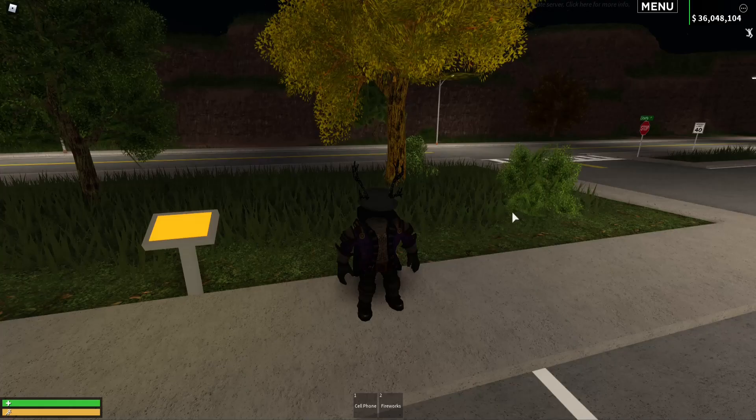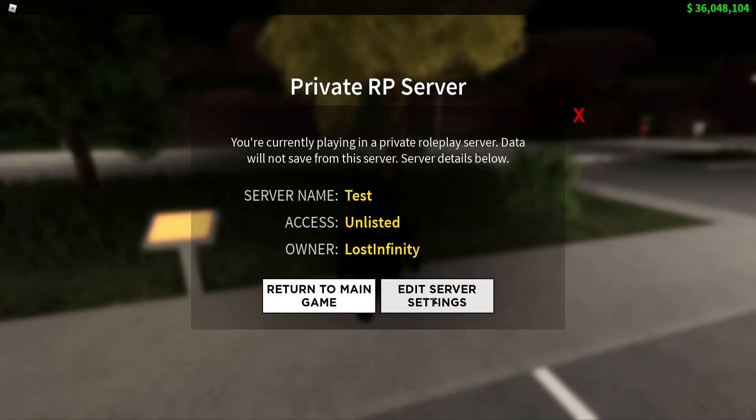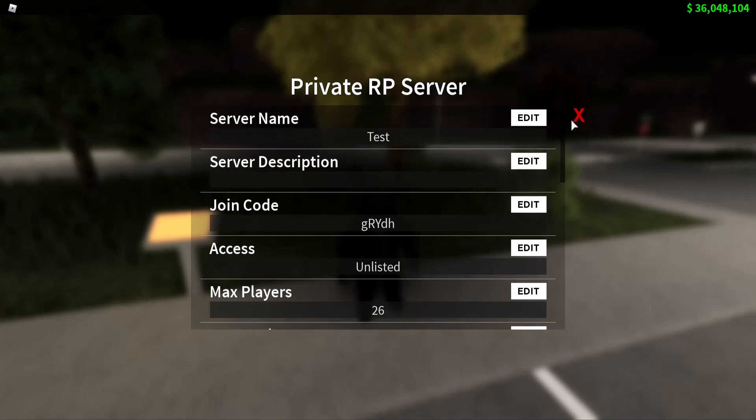You will then be teleported to your server. Once you're in your server, if you'd like to change settings, go to your own private server, click here for more info, hit Edit Server Settings, and then you may edit all the settings that are available to you.